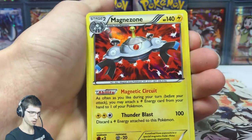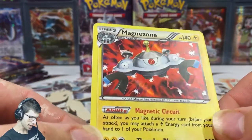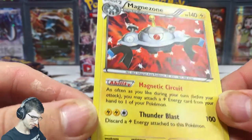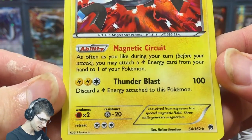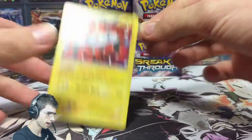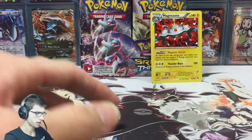We got a Zoro reverse and we have a Magnezone holo — nice, nice, nice. You can barely see it but it's there. Yeah I think you guys can see that on cam — Magnet Circuit and Thunder Blast.